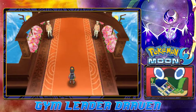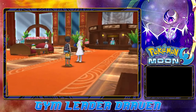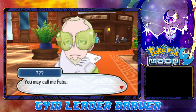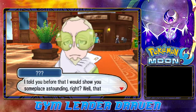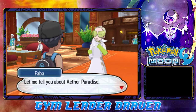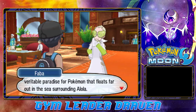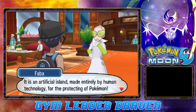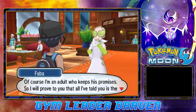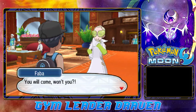Look at that — Hawaii vibes and everything in there. We saved this guy before and he never introduced himself. He says: 'Forgive me, I have yet to introduce myself. You may call me Faba. I told you I would show you someplace outstanding. That wondrous place is the Aether Foundation — the Aether Paradise. It is an artificial island made entirely by human technology for the protection of Pokemon.' Since I'm an adult who keeps his promises, I will give you a tour of the Aether Paradise.